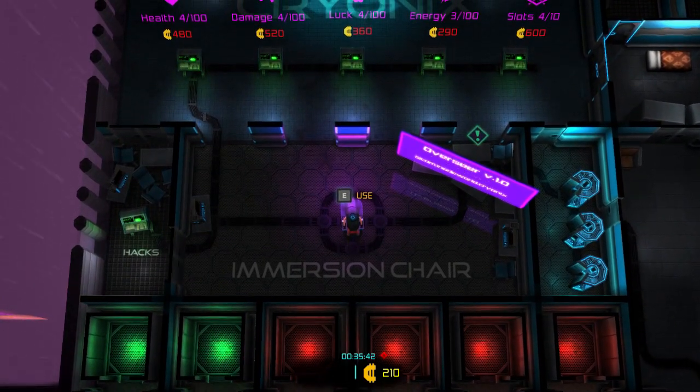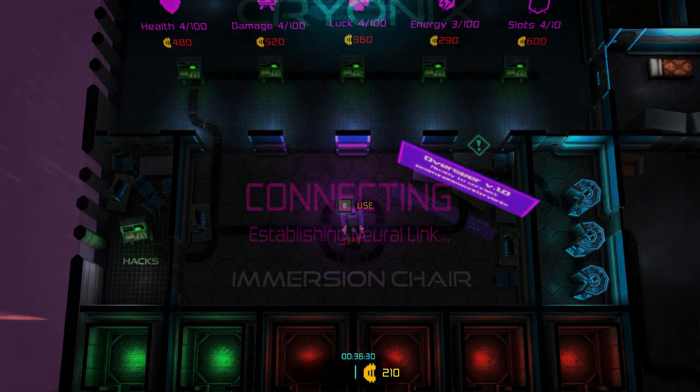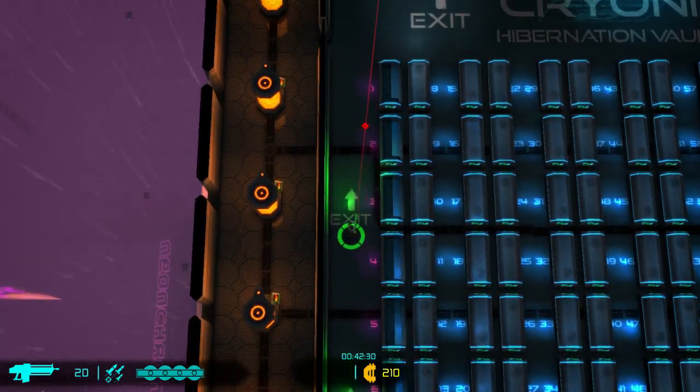We can use this immersion chair, which is going to put us into a run in this game. So we get to choose what we start with. I kind of like the assault rifle the most. The SMG's okay. The shotgun is better than the SMG in my opinion. But plus 20% energy and plus 10% speed with the assault rifle - I think that's the way to go. So I'm going to take it, and this is going to establish our run.